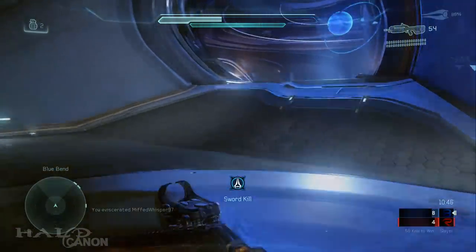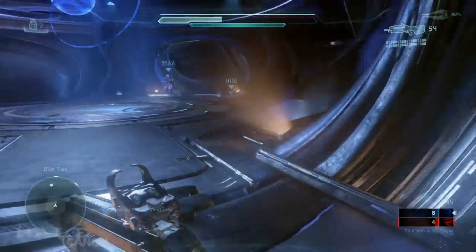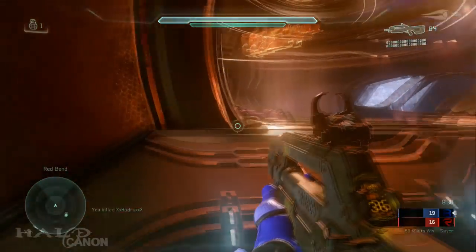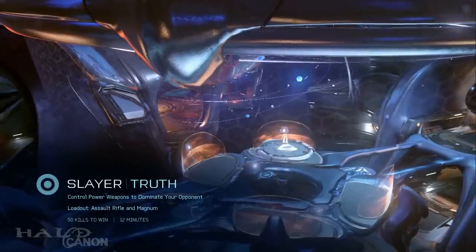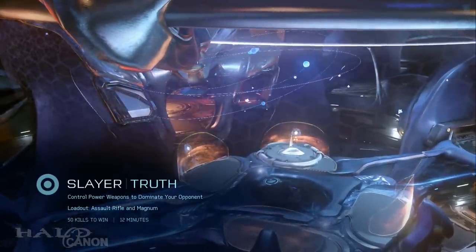Also inside the map are three holographic projections. Each team base has one projection: blue team has a projection of Threshold, and red team has the legendary Pillar of Autumn. Above the map, visible during the opening cinematic,